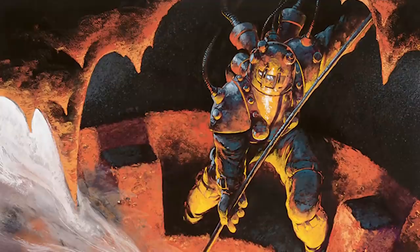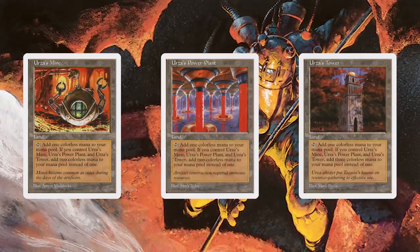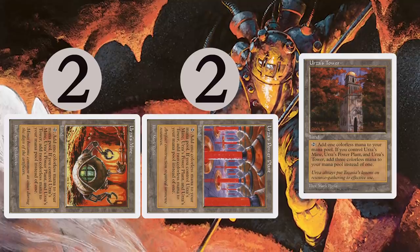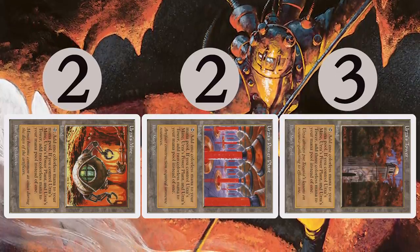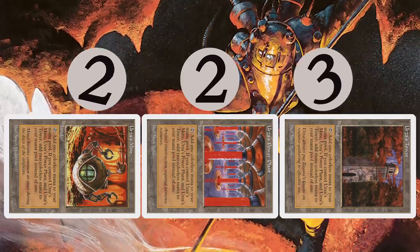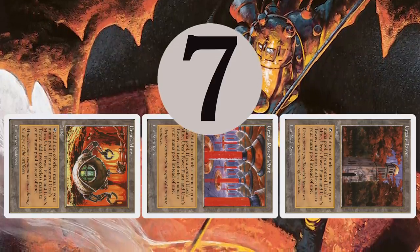The reason this works is because while normally these lands tap for one mana each, the amount of mana they generate goes up substantially if you have one of each land. If you have at least one of each Urza's Mine, Urza's Power Plant, and Urza's Tower, then your Mines and Power Plants will create two colorless mana, whereas your Towers will make three — generating seven mana in total, leading to tremendous plays every turn.